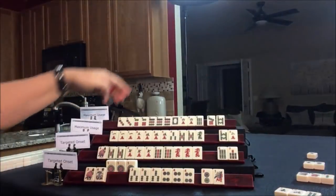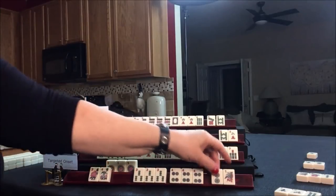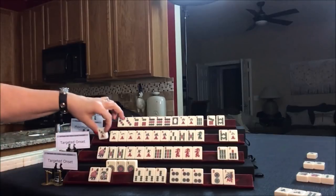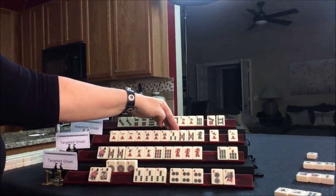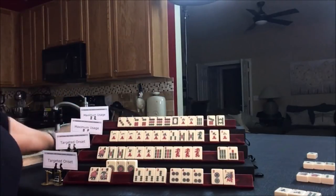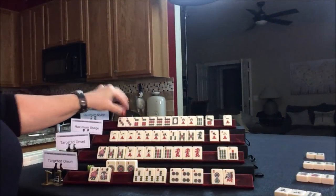So let's draw: 9 crack. 1-3-5 — it's pretty, but let's discard this 8 bam. What they really need are either 3 bams, green dragons, or 3 cracks. Let's draw: 1 crack. The 8 bam was just discarded — let's go ahead and throw that. Drawing for this player: 5 crack. 2 dot was thrown, let's discard that. Draw: 4 South, 8 crack. Drawing for West: green dragon! I think we should commit them.